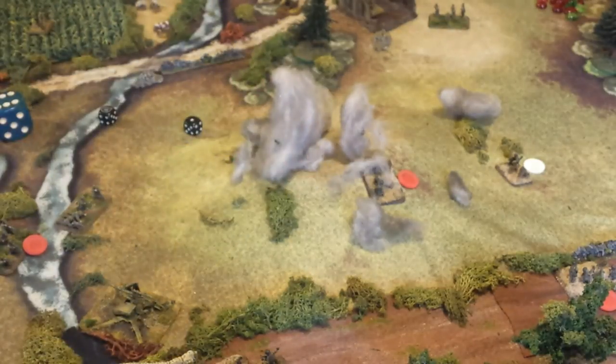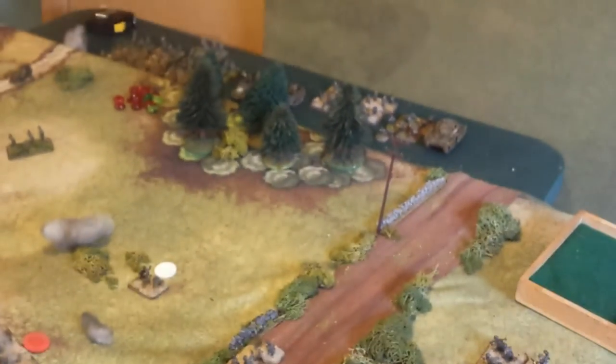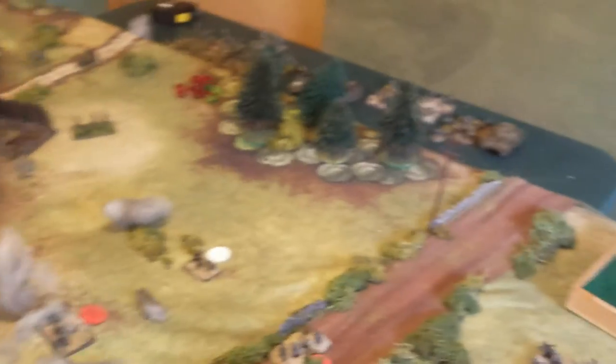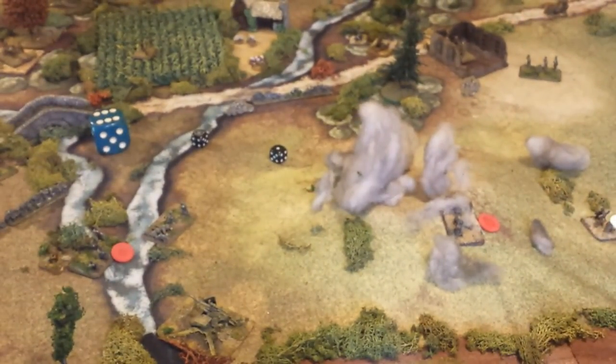Very effective fire on the part of the Americans. This takes the Fallschirmjäger break point almost to its maximum. They got two units wiped out plus four previous losses — that's six total. The Fallschirmjäger can afford to lose seven units total. So when they exceed seven units broken, the Fallschirmjäger are out of the battle — and they're that close. At the end of this turn they'll also have to start making break tests.